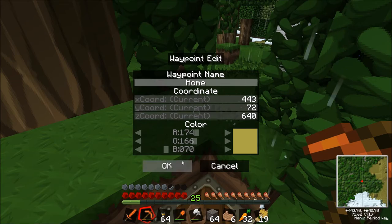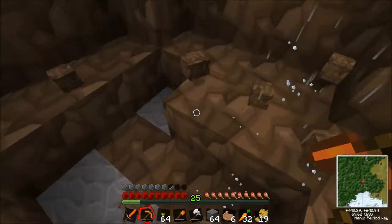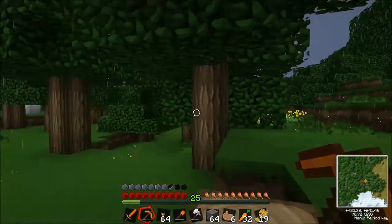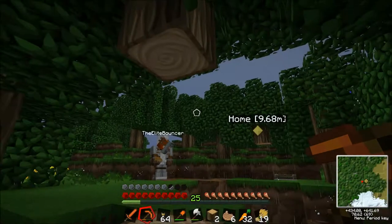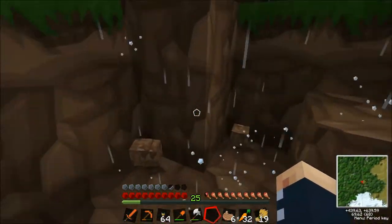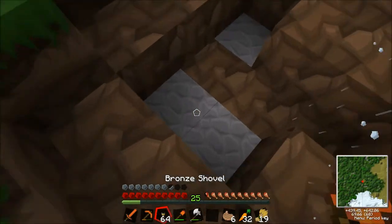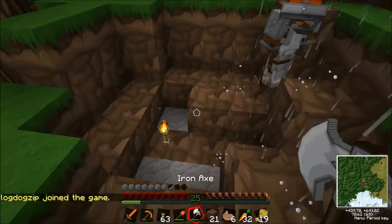Hang on, let me just type in home. Okay, well, the best way I found of clearing up a creeper hole is put a torch down so that monsters can't spawn underneath it. Yes, and then just cover up the top.